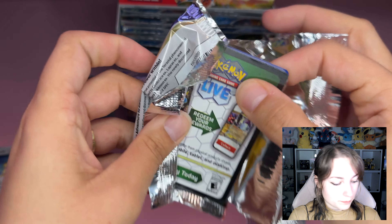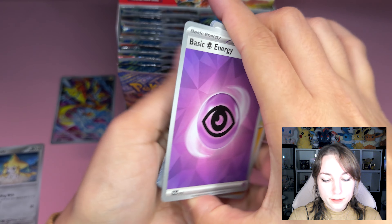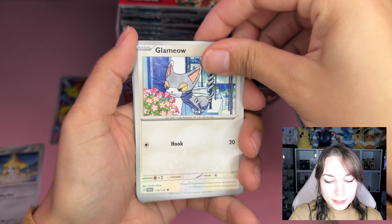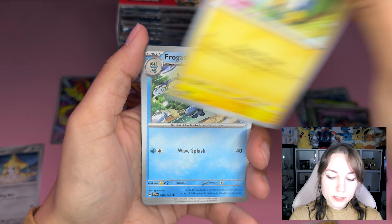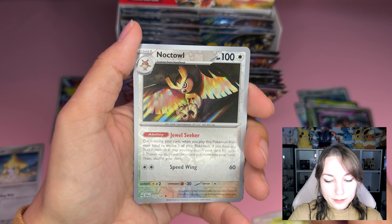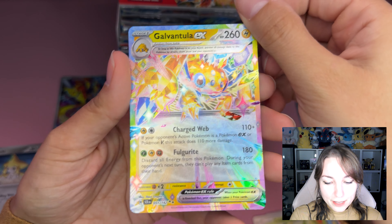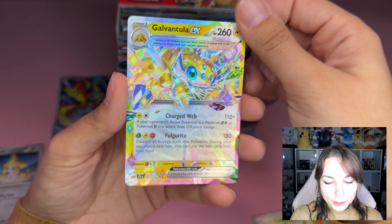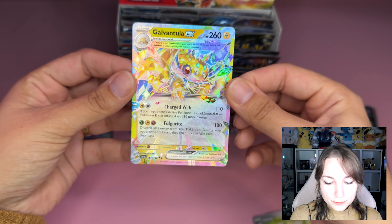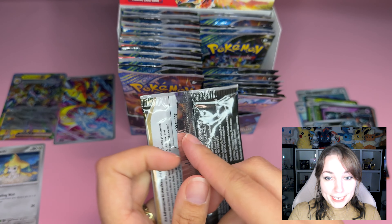Next up! Batkecorn went to the front. We've got Basic Energy, Cubone, Milcery, Glameow, Charjabug, Frogadier, Pangoro, Celebi, Noctowl reverse, Morgrem — and Galvantula EX! I really like these cards, they're so sparkly. I got another electric type I love. It looks so sparkly! Putting it there with the other hits. That's two hits for the right side!